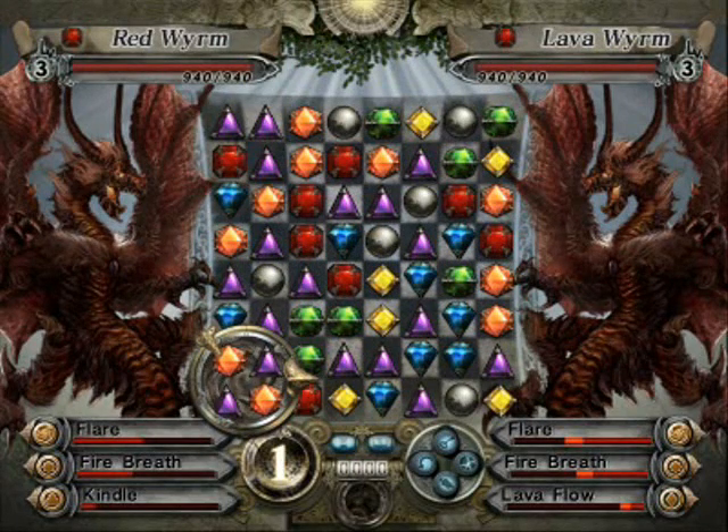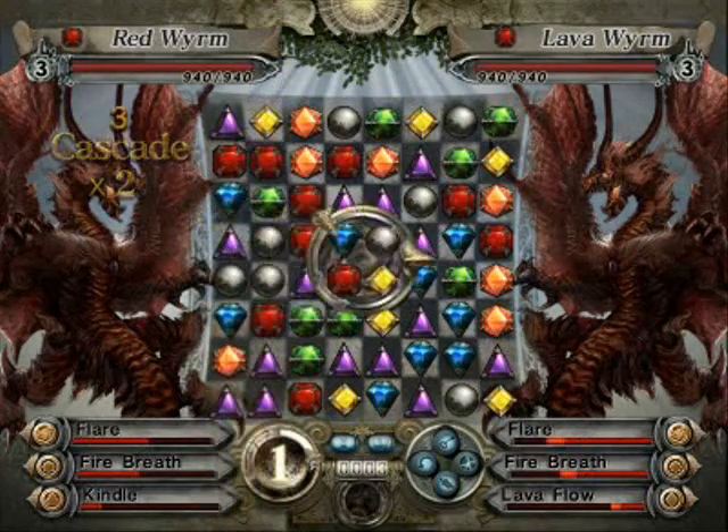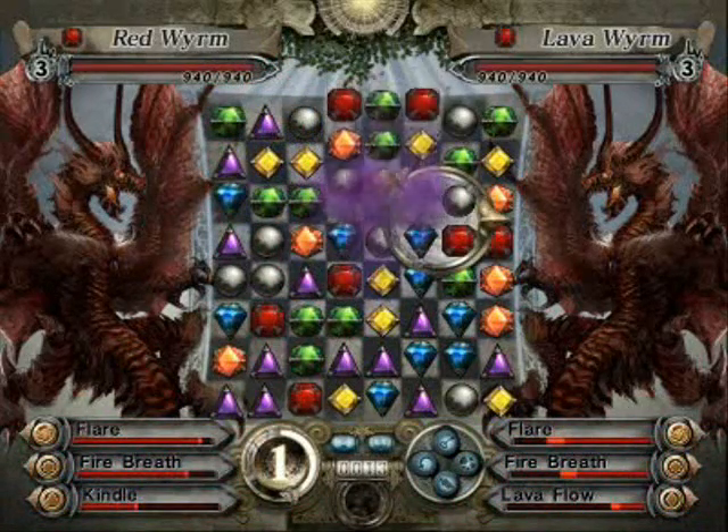For instance, the Lava Worm is the next step up from the Red Worm. It has Lava Flow instead of Kindle, which is a much better attack.